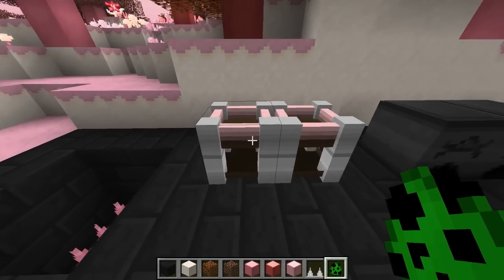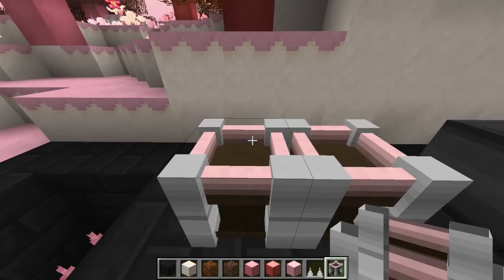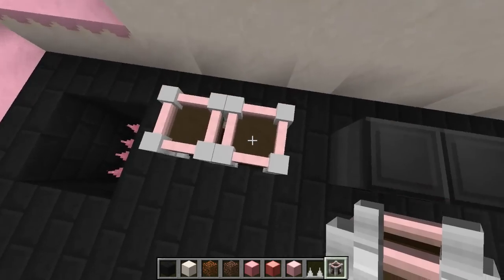Next up there's a weird block called the alchemy mixer. I haven't actually worked out what this block does — I've experimented with right-clicking with water and potion bottles and I can't figure it out. It could be a placeholder for future functionality. I just don't know what it does currently, but it still looks like a pretty awesome block.